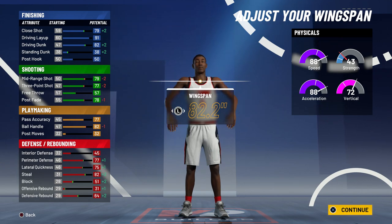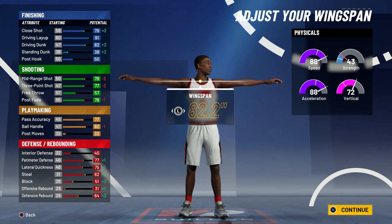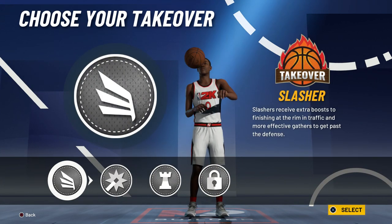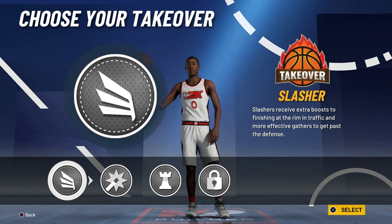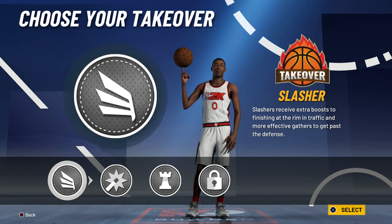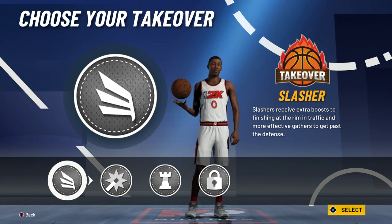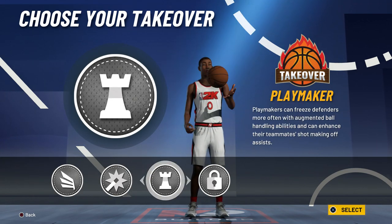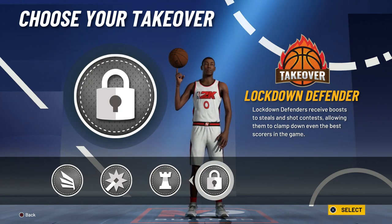This is why I think this is the most versatile build in the game. You get contact dunks, you can shoot with an 81 three-pointer at 99 overall, you can dribble just fine, you can speed boost, and with your defense you have an 81 perimeter defense. Look at the takeovers — you can get slasher takeover, shot creator takeover, playmaker takeover, and lockdown takeover. I decided to go with lockdown takeover on this build to round it out and make it the most versatile.